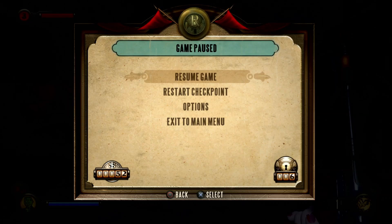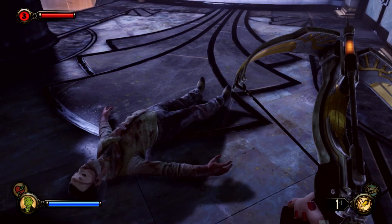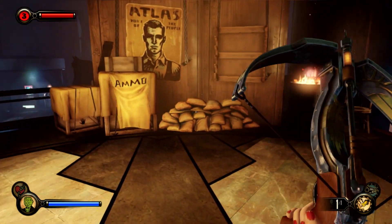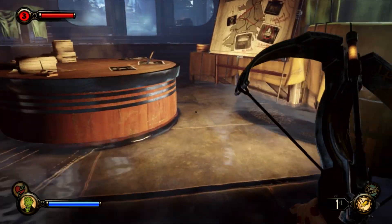Hey everybody, Bandicoot Commando here, and welcome back to Bioshock Infinite Burial at Sea Part 2. Last time, we picked up our CO2 scrubber, did some more looking around, and headed down to the test drive area because we need Old Man Winter. Atlas and his followers down there had a bottle we could use, but some splicers burst in and tried to ransack the place, but we took care of them. So today, we will proceed.